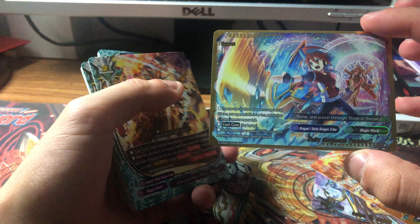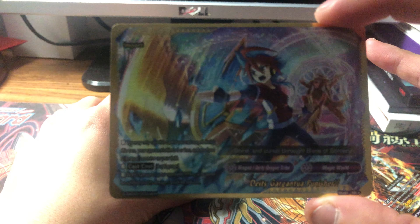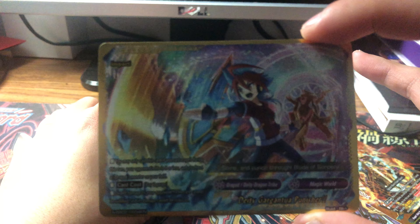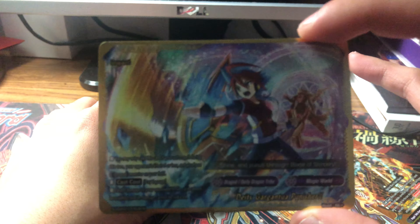Next is DD Gargantua Punisher: you may cast this card if you've cast a spell this turn, your opponent's life is five or less, and you have a drag god on the field — pay two gauge, deal five damage to your opponent, and this cannot be nullified and its damage cannot be reduced. Those are the hollow cards of this deck.